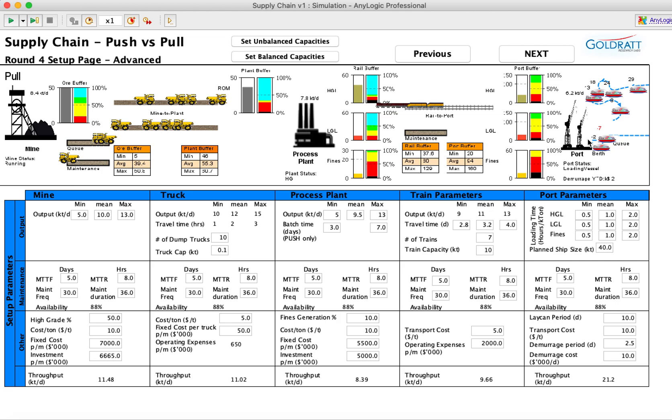The first screen gives you all the options you can set up. This allows you to set it up quite closely in terms of capacities, storage capacities, processing cycle times, etc., to mirror your mine as closely as possible. There's a way of setting it up with balanced capacities where each process has very similar capacities all around 3 million tons per year, or you can use the setup as it is with unbalanced capacities.